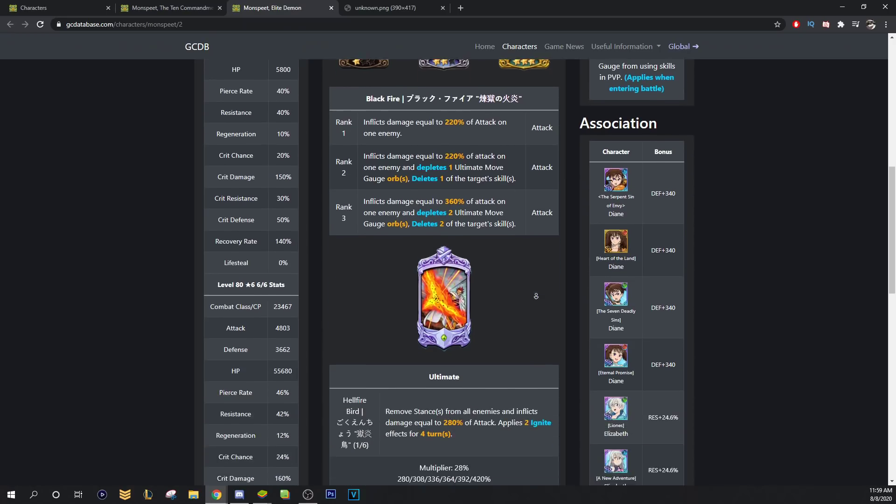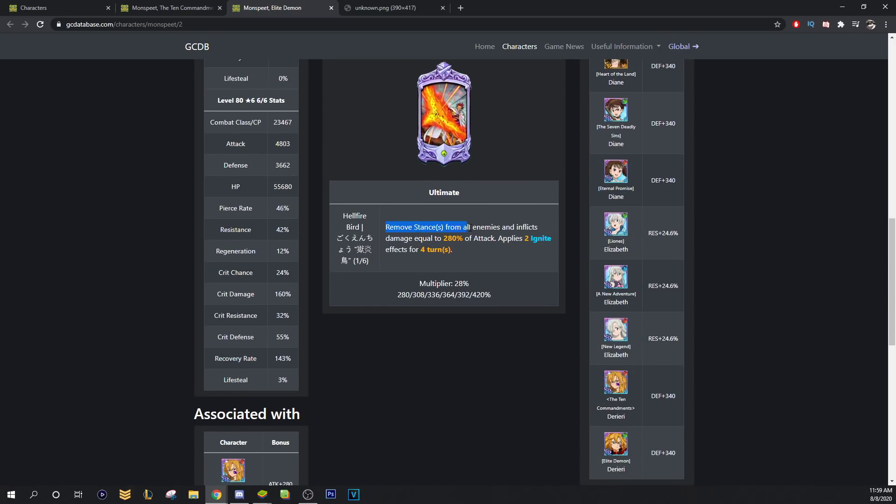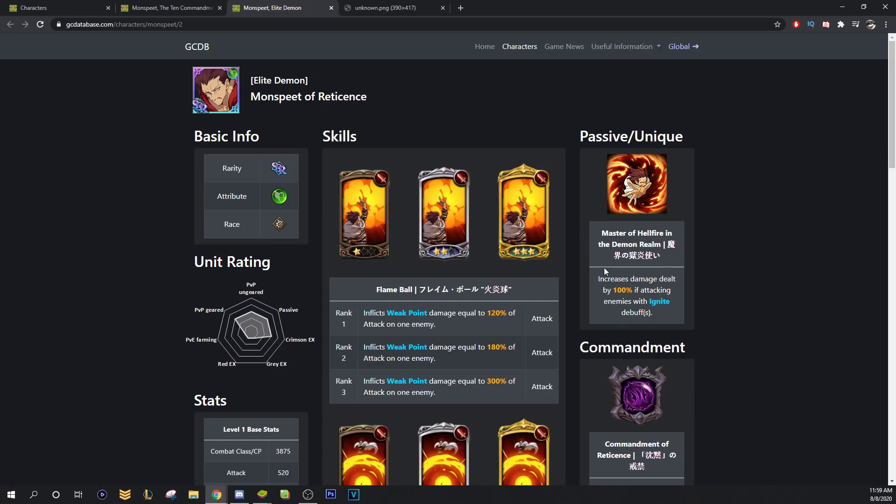Moving on — remove stances from all enemies and inflicts, same thing. His passive increases damage dealt by 100% if attacking enemies with ignite or slash debuffs.